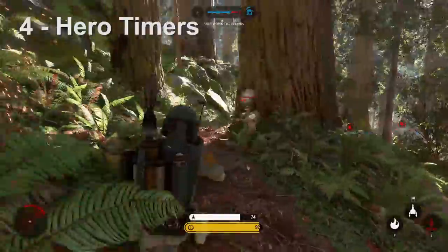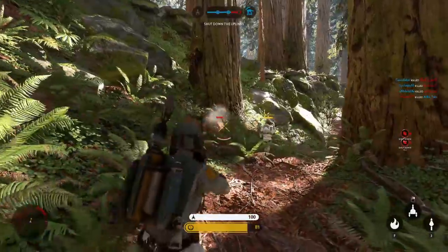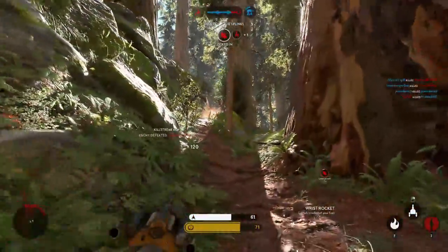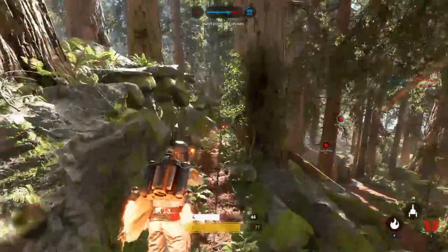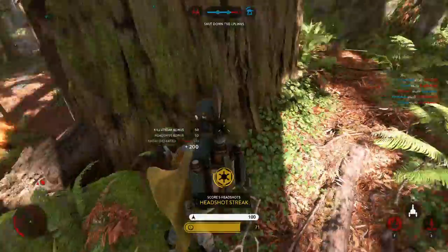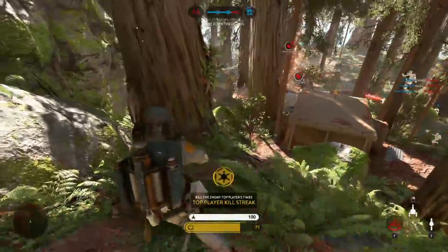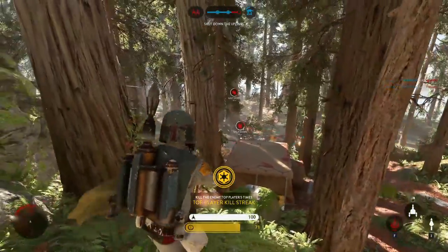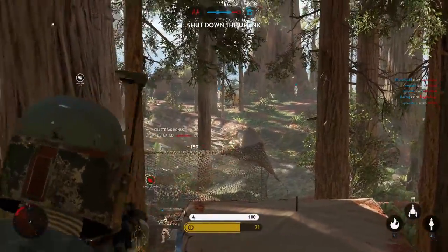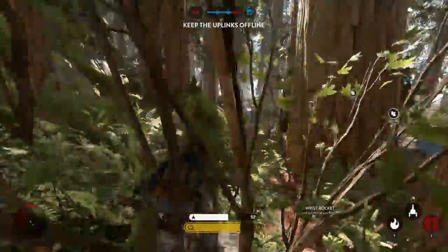Item number four is hero timers. We've seen it time and time again — somebody picks up a hero, uses them all round long, gets massive kills, and never dies. I've done it with Boba Fett. I've seen X-factor go on like 62 or more killstreaks with this hero. It's very cool, and a skilled player can do a lot of damage with them, but it's not particularly fair to the rest of the team or anybody playing against that hero class. I think one good way to balance this is just to put a timer on all heroes — how about 90 seconds? That'll force players to be more aggressive with the hero, try to do as much damage as possible in 90 seconds, play the objective, get stuff done, then despawn and give somebody else a chance to play that hero class.